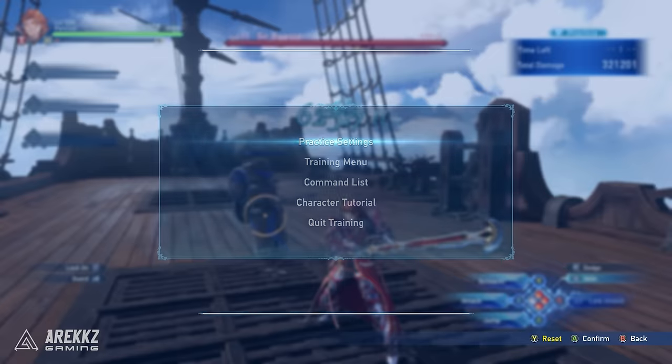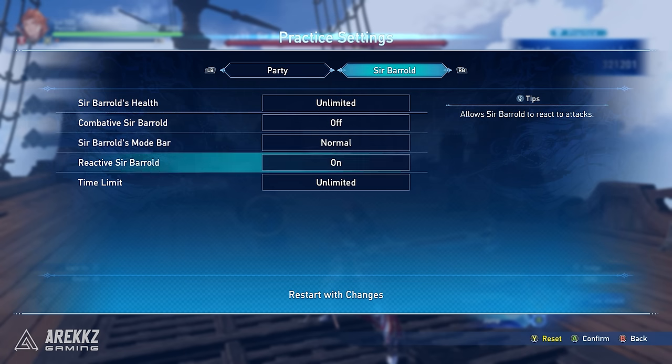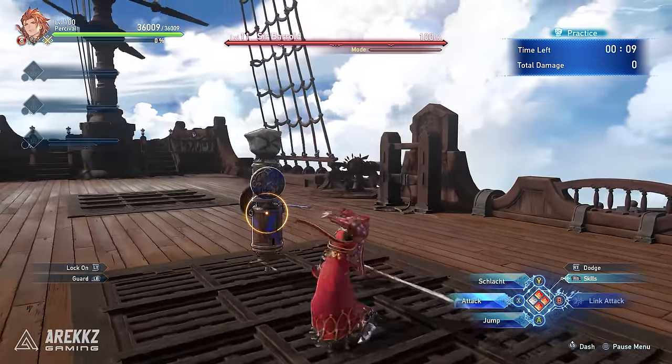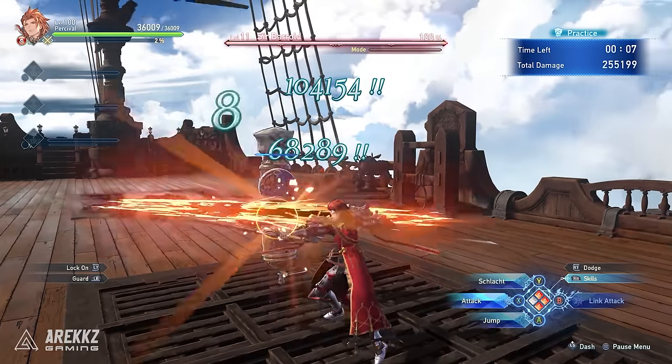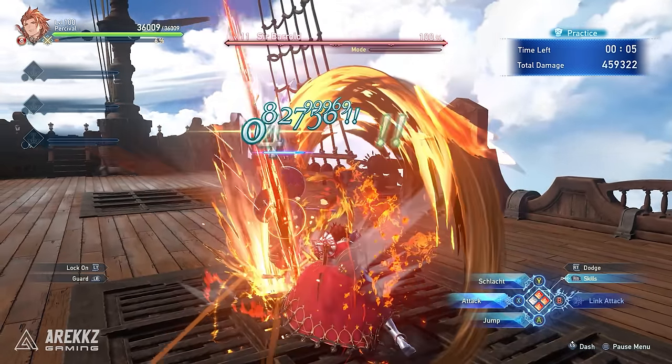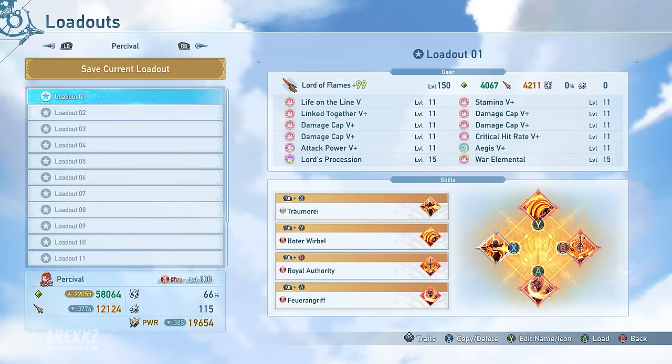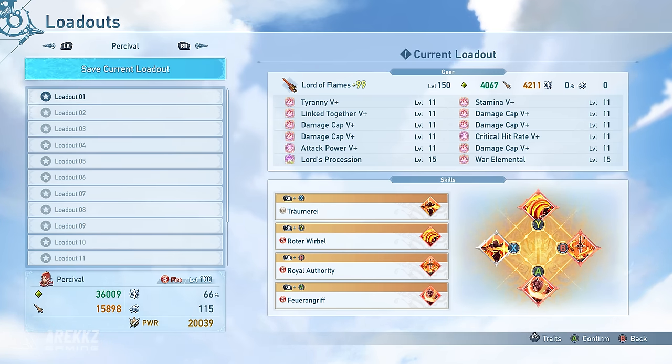You can also do this training with a time limit by going to the time limit option in the settings menu, and this will allow you to test your overall DPS across that time, which is a much better metric rather than a single hit. Once you've eventually found the perfect build, you can then create loadouts by going to the gear menu and selecting loadouts, and then saving it here so you can revert back to it at any time.